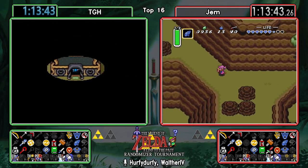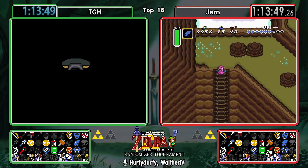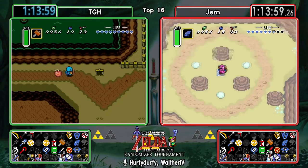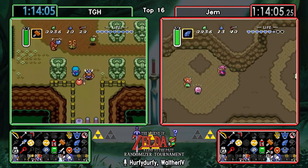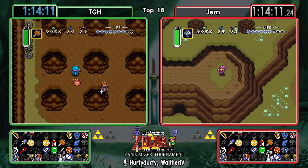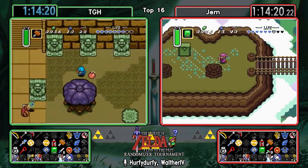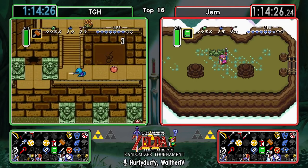That's the second time he finds the item he needs right after he leaves the palace he needed it in. It's definitely annoying to see. It's also worth noting that if we never find that fourth sword, TGH will be on Master Sword for the rest of the run while Gem will have the Tempered Sword. It does make some difference, especially on the Ganon fight.